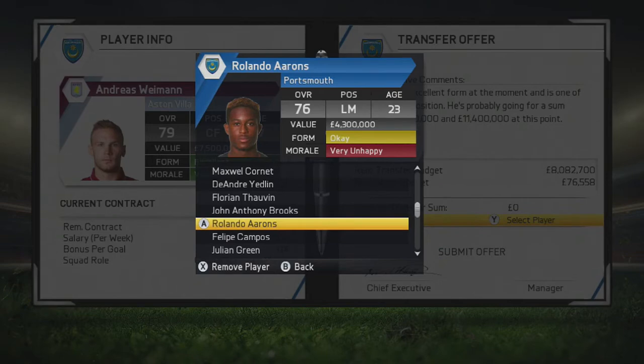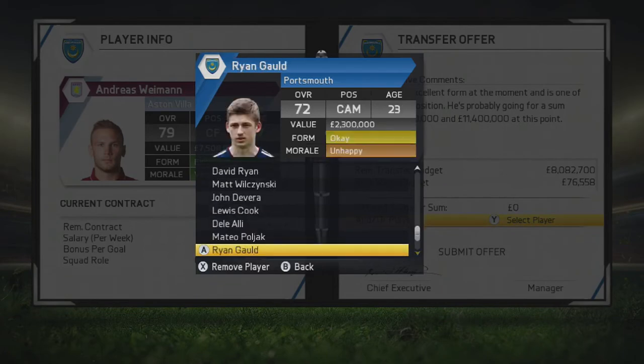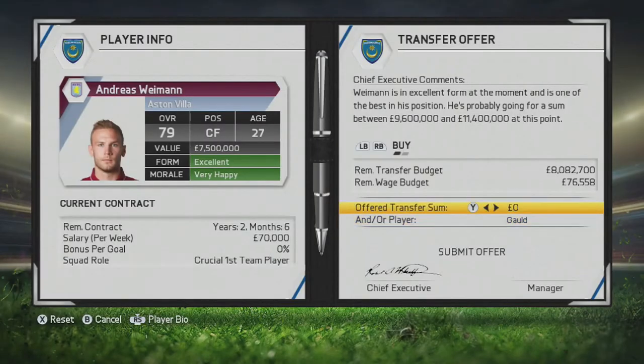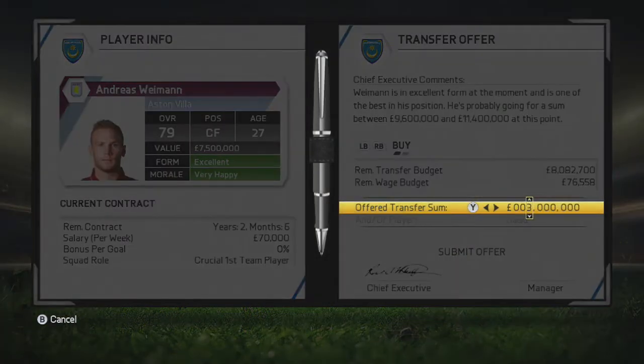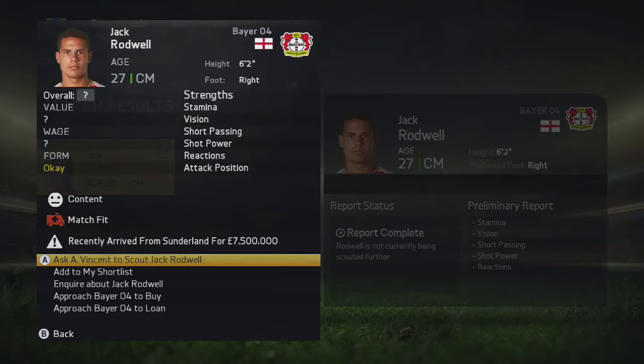I'm going to go ahead and offer Ryan Gould plus £4 million — I think that's acceptable. And this should be a real steal if we can get Andreas Weimann for this amount of money. That's realistic, isn't it?